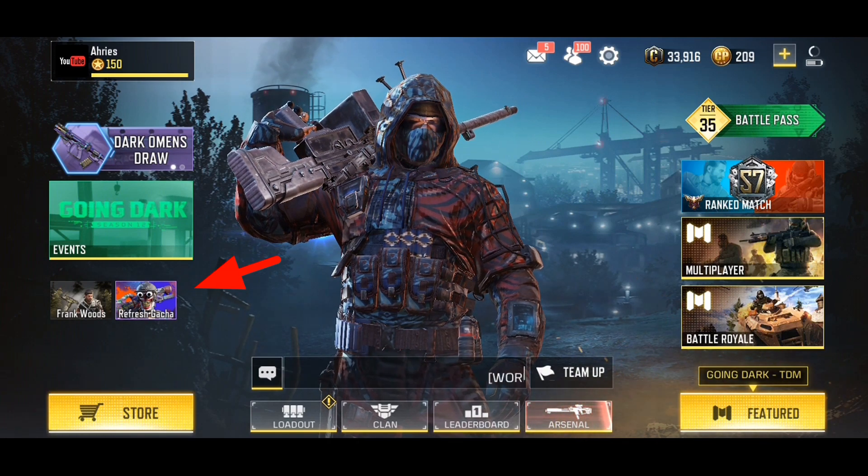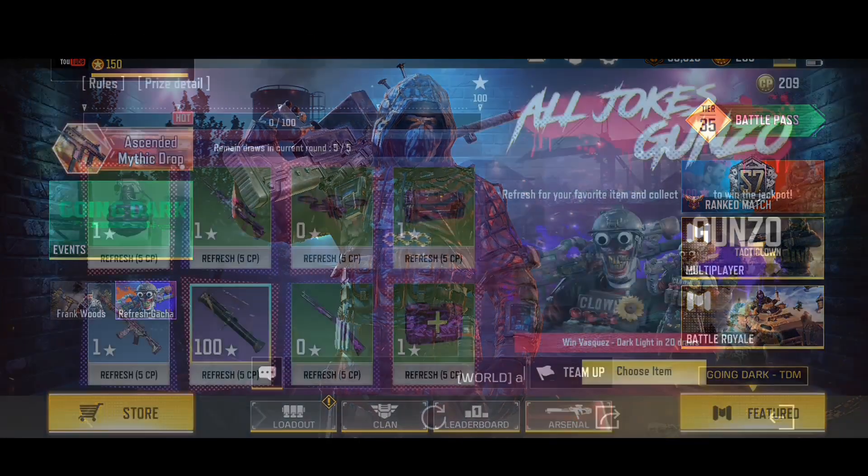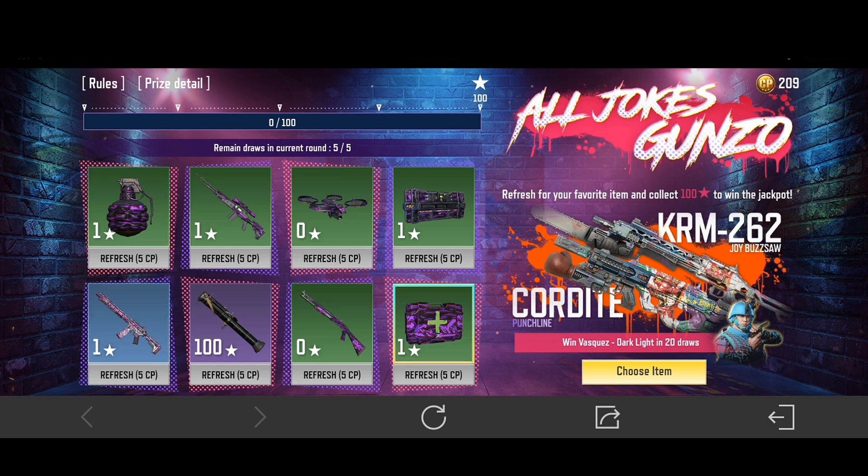You can see the refresh gacha below the event. Click that and this will show. Here you can get other rewards besides Gunzo.